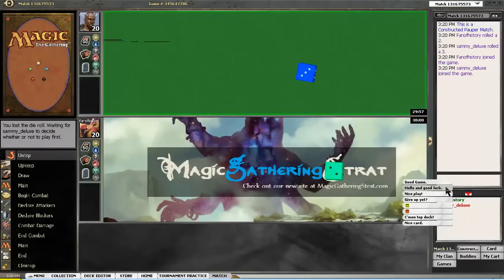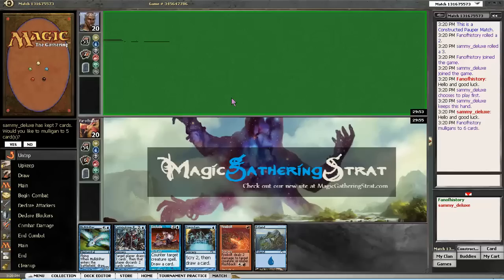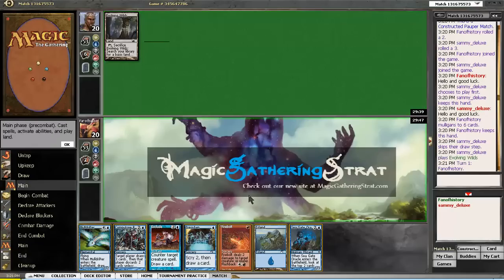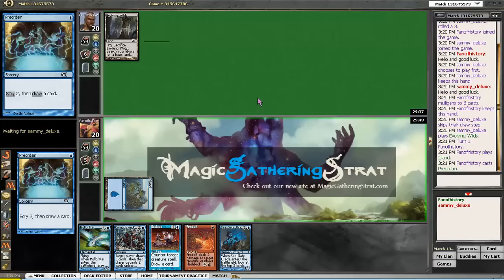Sammy Deluxe is my opponent. This has to be mulliganed and this too — there is a Preordain. I'm gonna do the dangerous Preordain keep. I don't really want to go to five. This deck mulligans quite well though. Evolving Wilds doesn't tell me anything. So let's cast that Preordain.